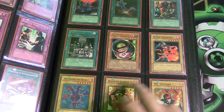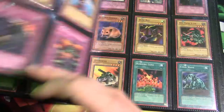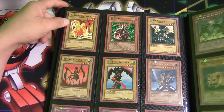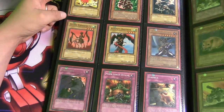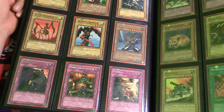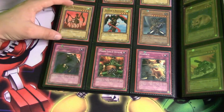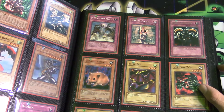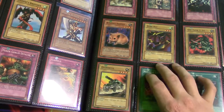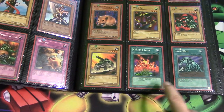Shallow Grave, Premature Burial, Inspection, Prohibition, Morphing Jar Number 2, Flame Champion, Twin-Headed Fire Dragon, Dark Fire Soldier Number 1, Dark Fire Soldier Number 2, Kasaya Tula, Cyber Falcon, Flying Kamakiri Number 2, Harpy's Brother, Buster Blader, Michizuru, Minor Goblin Official, Gamble, Attack and Receive, Solemn Wishes, Skull Invitation, Bubonic Vermin.